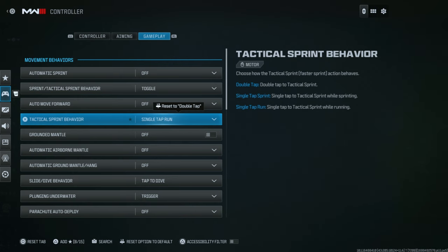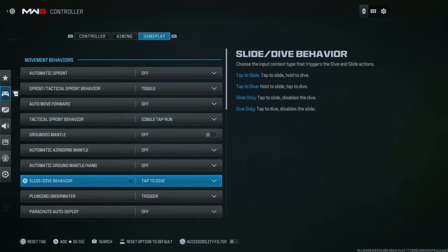When you go from a tag sprint into either a jump or a slide, it increases the velocity. If you scroll down from there — if you're playing multiplayer only, change this to slide only. But if you're planning on playing Warzone, keep this on tap to dive. It's pretty much personal preference, but going from a dolphin dive into a parachute is super important for Warzone.